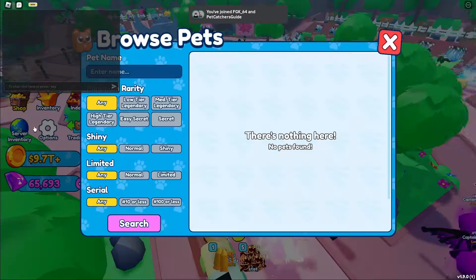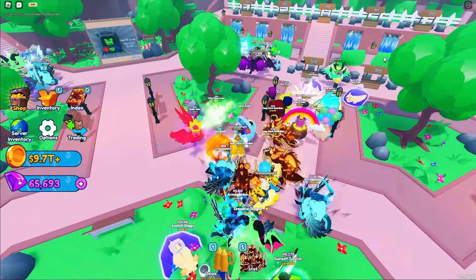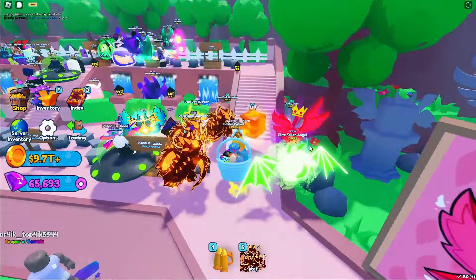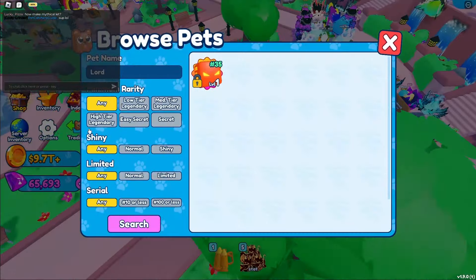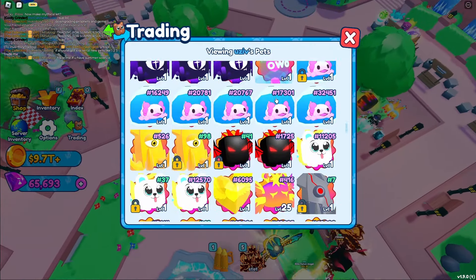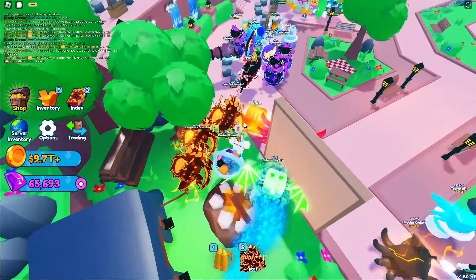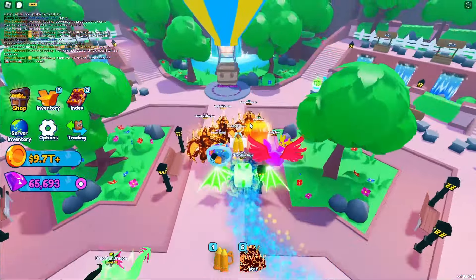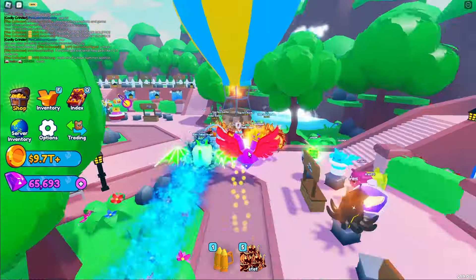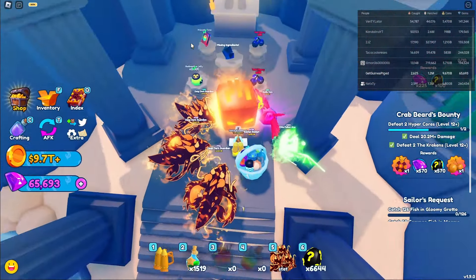Back in the trading plaza, hopefully the server inventory will actually work now. I think it's still bugged — I still don't see it. I hope this is gonna become useful because the server inventory is not working. There's a tent over here which is there for nothing apparently. I'm just trying to find something I can be hyped about but I personally don't like this update.